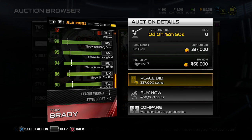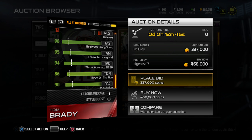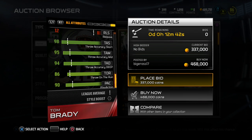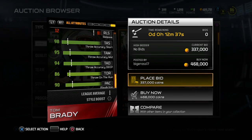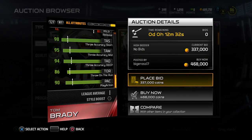He's definitely one of the more accurate quarterbacks in the game, also with a huge arm. 86 for throw on the run is pretty decent — it's not spectacular, but solid enough. If you're trying to escape the pocket or whatever, he can throw the ball moderately effectively when on the run. He also has a 90 play action, so that's pretty good as well.